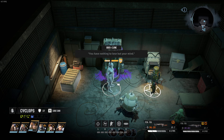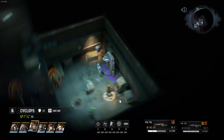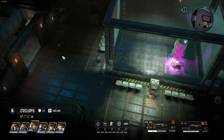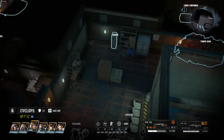Talking with the uber clone — 'You have nothing to lose but your mind.' She's actually saying the same stuff as the other one. I want to try out how she behaves in a fight, so let's get to a fight area.